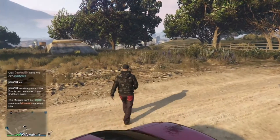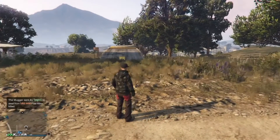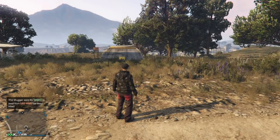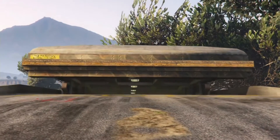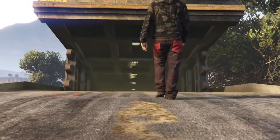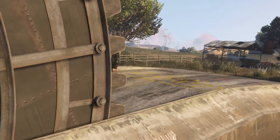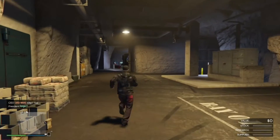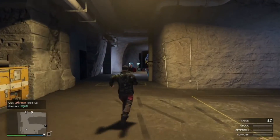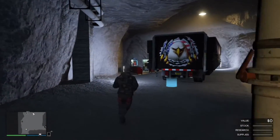We're back at our bunker. One thing I should have mentioned earlier: this glitch has no timing requirements, so we can take our time. We're going to enter the bunker, go into our MOC, run in, get the car, and drive it out. Now we're starting the first part of this glitch.